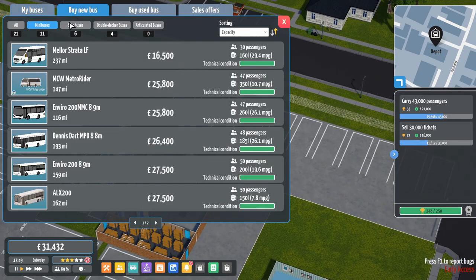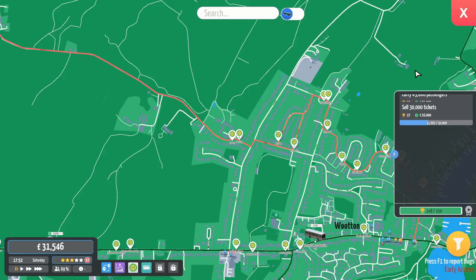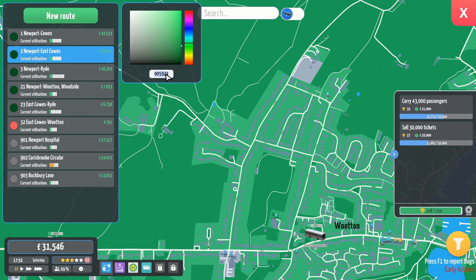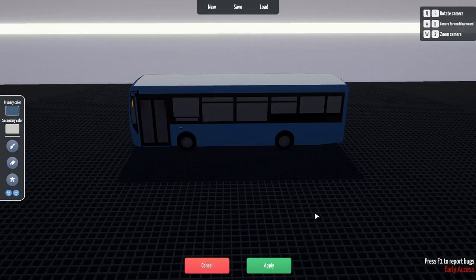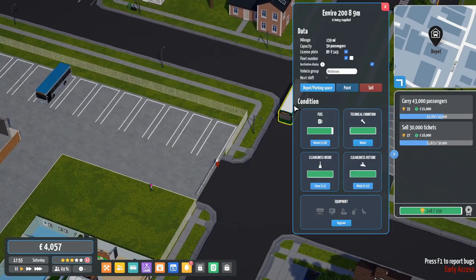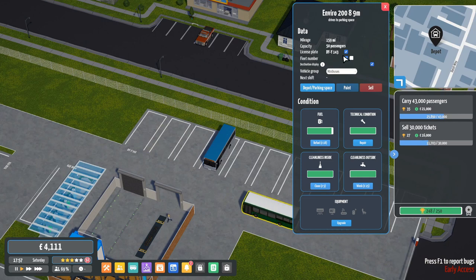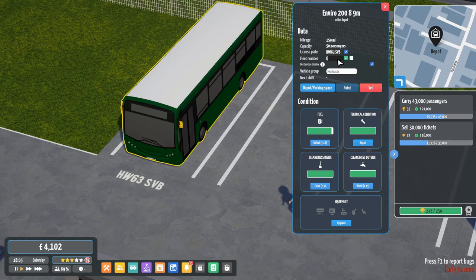We do have enough money for a new Enviro 200. So what I'm going to do is pause the game, get the hex code, apply the hex code to that, and then buy a new Enviro 200. Primary colour, that. I think it was F2 grey that I liked instead of white. And that's going to park there. It's going to be HW 63 - that's very Go-Ahead sounding. SVB Southern Vectis Buses - the fleet number is going to be ES1.